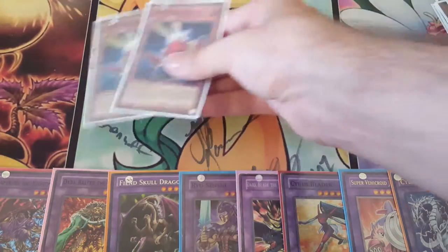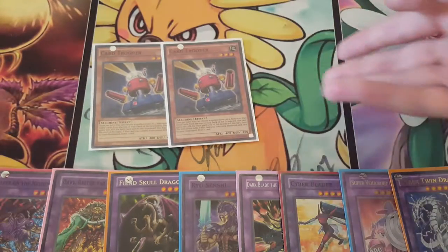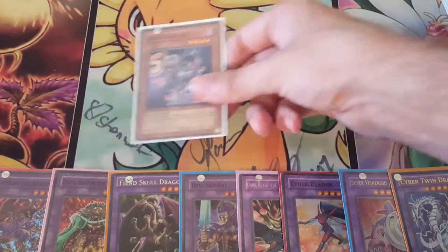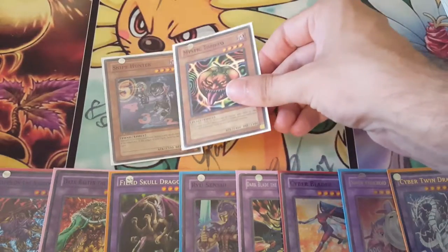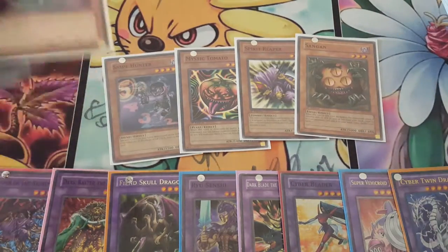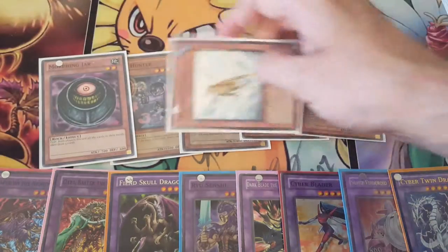For the Troops, we have two Troops but no Dupes — don't need them. We just like the milling and the drawing. We have one Snipe Hunter, one Tomato, one Reaper, one Sangan, one Morphing Jar, and one Treeborn Frog.